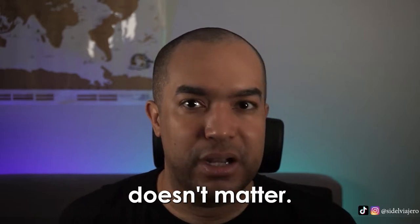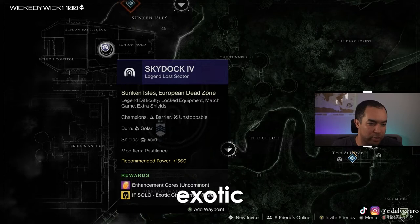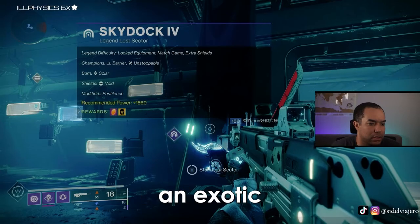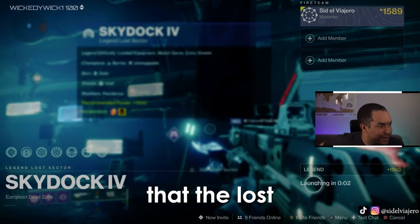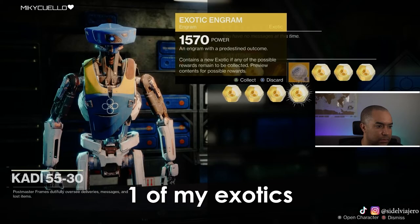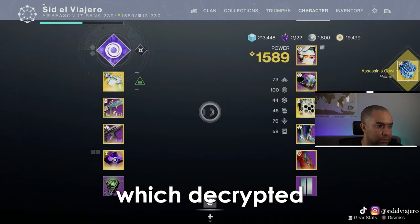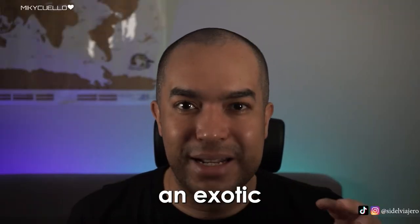In this example, I was lost sector farming on the day that Sky Dock 4 was giving exotic chest engrams, but I wanted an exotic helmet. So I farmed Sky Dock 4 to fill my postmaster, then waited for the day the lost sector was rewarding helmets. It happened to be the Quarry lost sector rewarding exotic helmet engrams, so I grabbed one of my exotics from the postmaster which decrypted into a helmet.